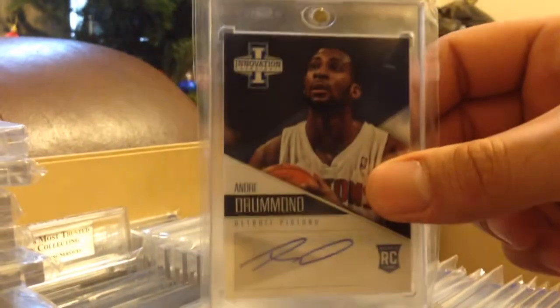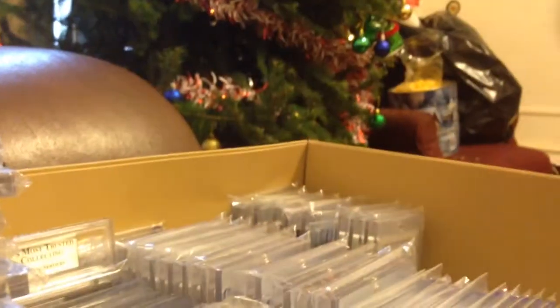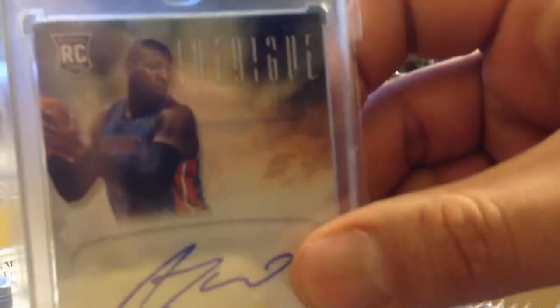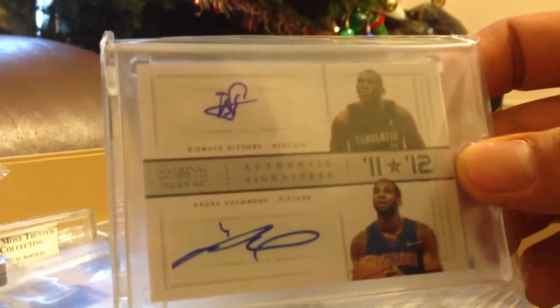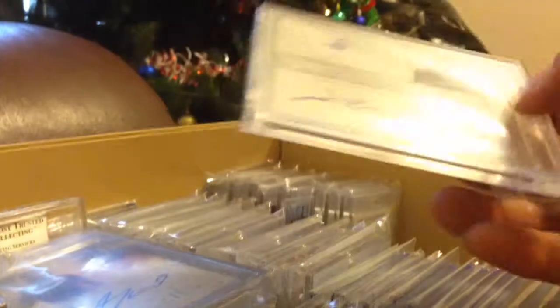Panini Innovation, not numbered. Impact Rookies from Intrigue, numbered to 99. I have three of these — this is the Bismack Biyombo and Andre Drummond Dual Auto from National Treasures. Two of them are numbered to 25, and one is numbered to 49. I have the gold version, the silver version, and the bronze version.